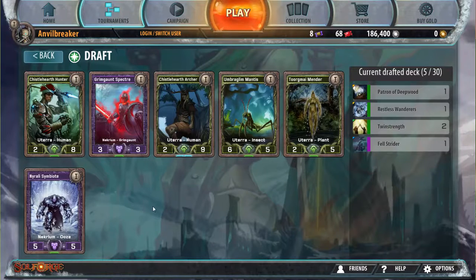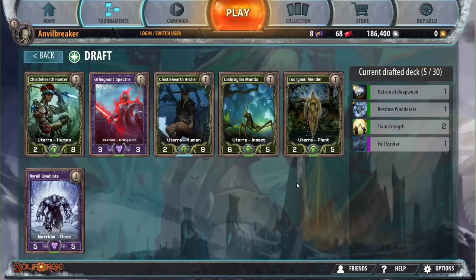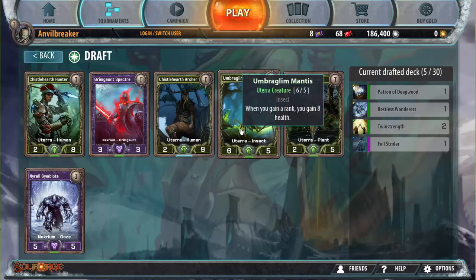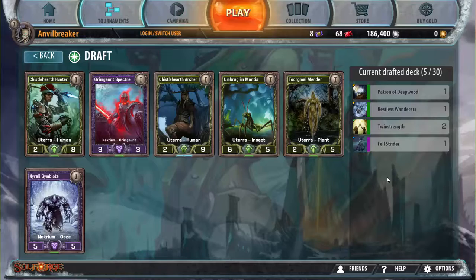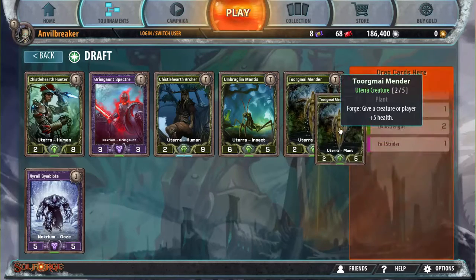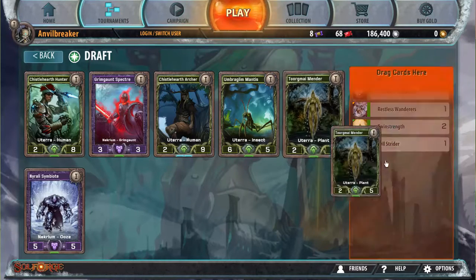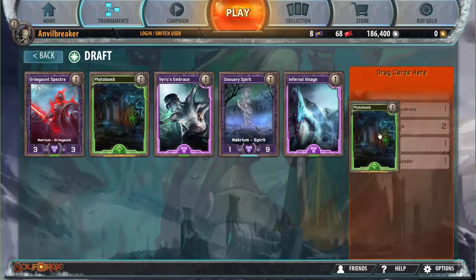I think the best card in this pack is Rally Symbiote, but the other cards — Toward My Vendor is probably the next best; it works really well with creatures. And Breakone Mantas is okay — it's a six-five at rank one. You need some good early game creatures. I'm gonna take the Toward My Vendor and try to pick up some early game creatures later. I'll probably have a lot of Deep Branch Prowlers because that's a really good Utera card that's all over the place.